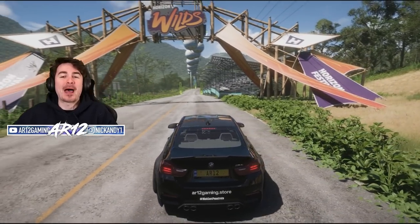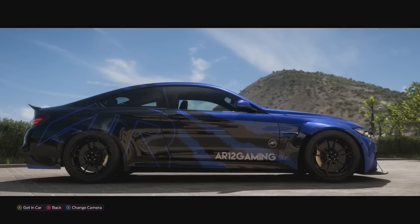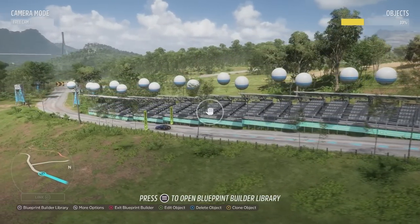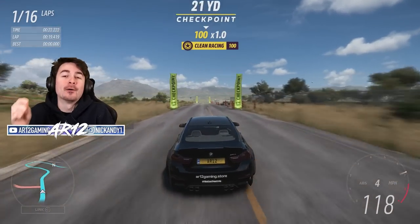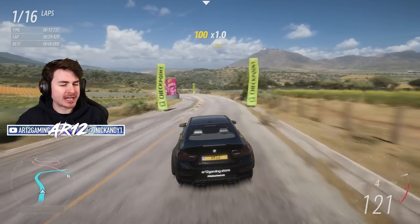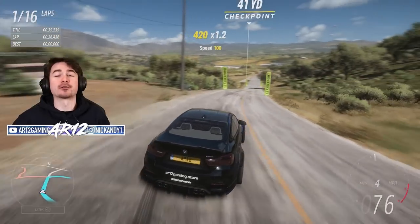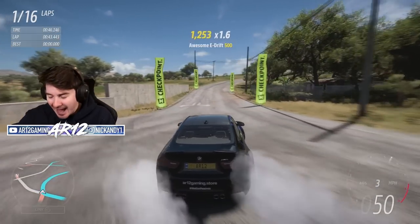This is race two of the Horizon Cup, my newest Horizon competitive racing series. In today's race we're using this wide-body BMW M4, racing around a custom-built race circuit out in the jungle. We're starting off with Group A, the fastest racers in Forza Horizon 5 — this race goes down to the final lap, you won't believe the ending. Then we jump over to Group F, which was my group, and let's just say I put the F in Group F. If you think this series is cool and want to race in the next one, join the AR12 Discord server — qualifying opens next week.